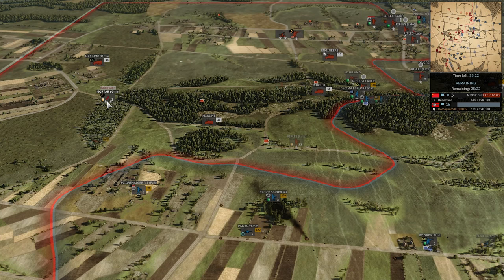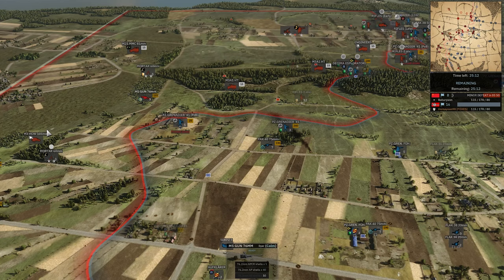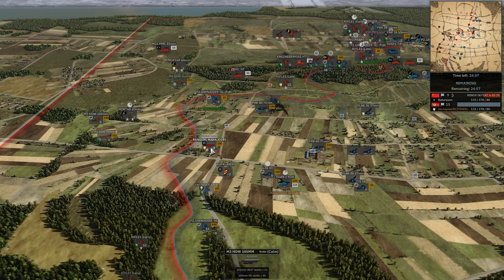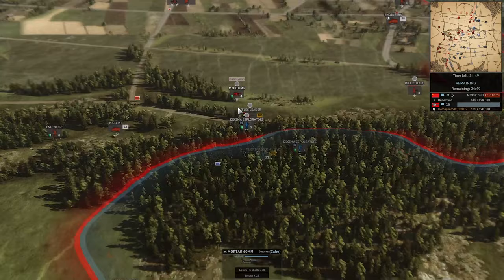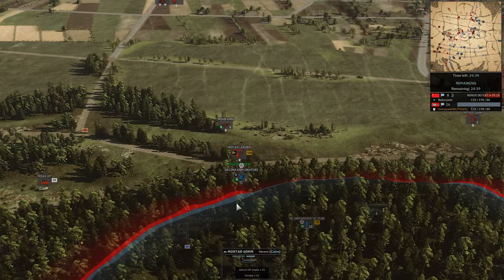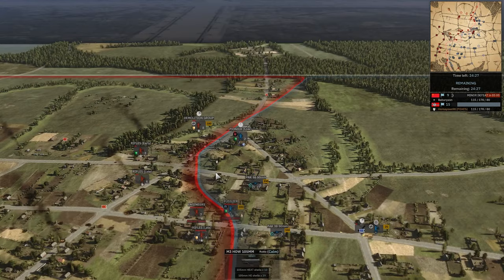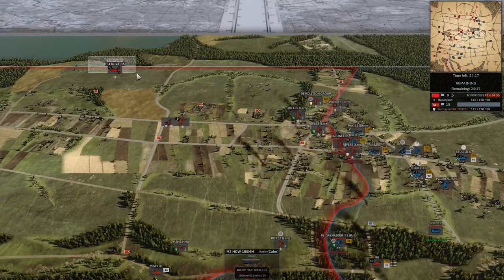I don't think 60mm mortars are the answer — he needs actual direct units. The M5 gun has its HE turned off, which is frustrating. The 105 will do some work. Rangers get spotted — IG-33 sees them. Rifle leader's going to go down to the Decima. It's 15-9. Barb is just continuing his push up north, but there's no flags to capture way back there — it feels like a big stretch. I do think Homeyoon has used up most of his Decima though.